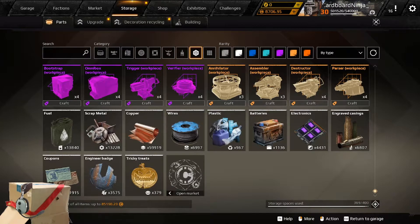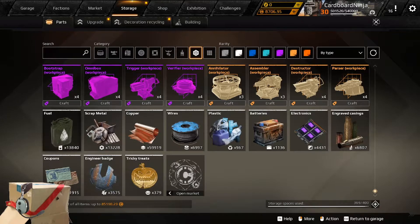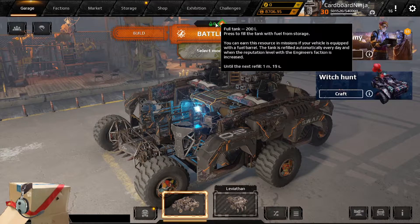For the purposes of this guide, we are only going to focus on scrap, copper, coins, fuel, and engineer badges. Fuel can also be found on the main screen, sitting above the battle icon.